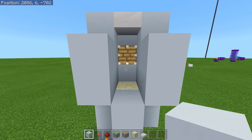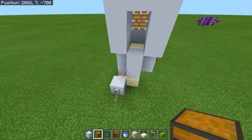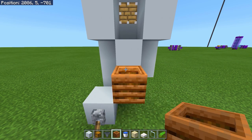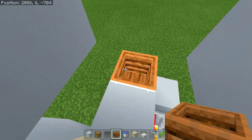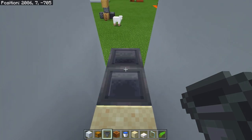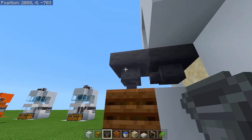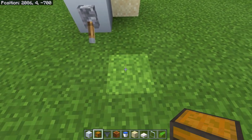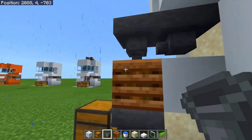Build out two blocks high on each side and then build across the top to enclose the structure. Next, place your composter on the middle block, then remove that solid block. Crouch and place a hopper on top of the composter, then crouch and place another hopper going into that first hopper. You can see the bottom hopper feeds into the one above it, and that one feeds into the composter. Finally, place your chest one block away next to the lever, with a hopper going from the composter into the back of the chest.